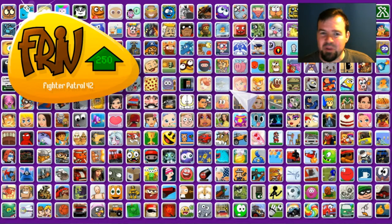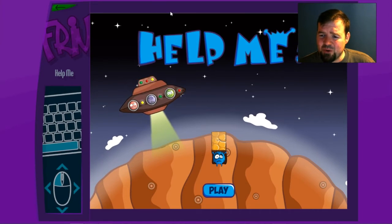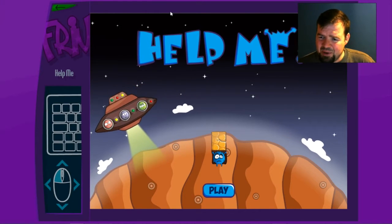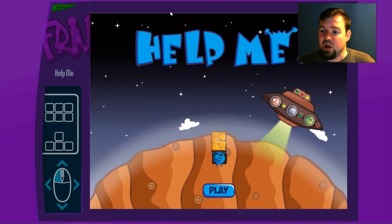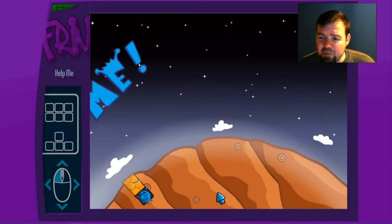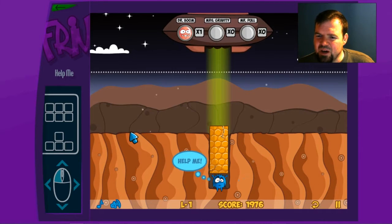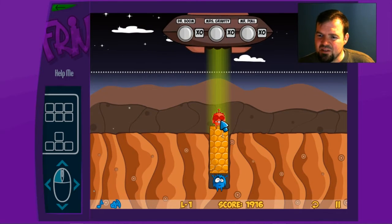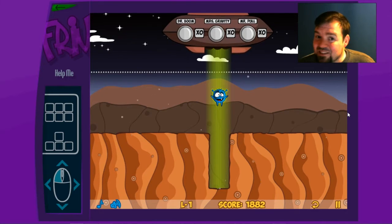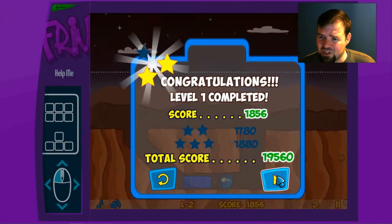Welcome, welcome gamers! We're playing friv.com games today, and today's selection is 'Help Me.' So this is a little alien dude trapped under a rock. You've read Hitchhiker's Guide to the Galaxy? They have a thing about this - they're stuck under a big rock with no hope of escape. Well here it's our buddy, stuck under a big rock with no hope of escape.